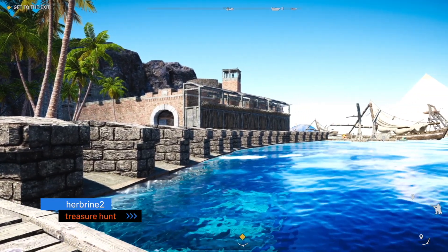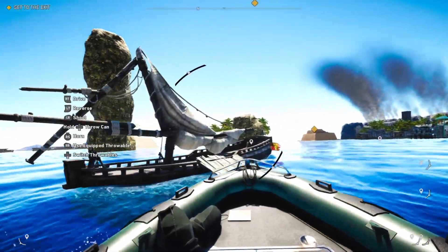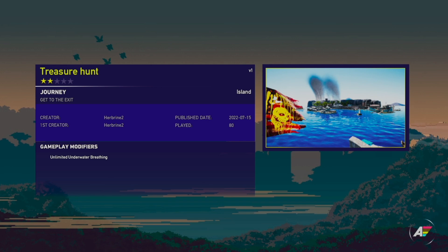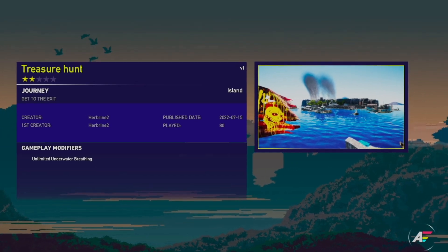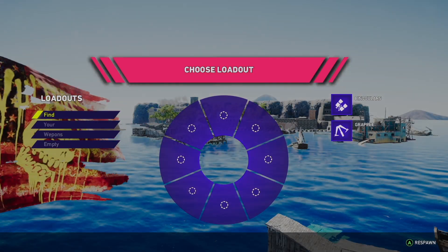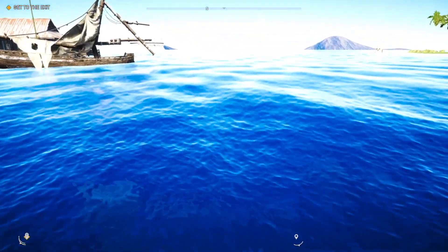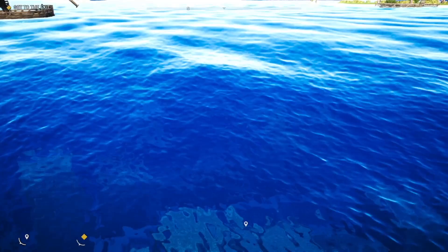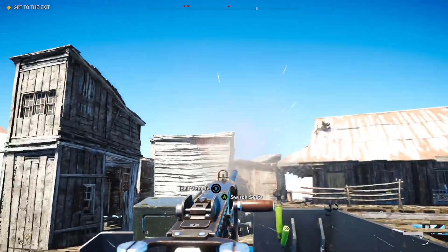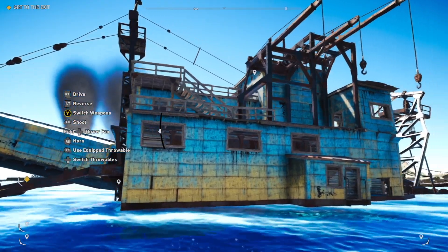Map number two today is Treasure Hunt by Herbrine, and this one embraced the theme fully, with players needing to traverse both across the ocean waves and dive deep beneath them. The first thing I love about this map is the thumbnail — it's got a really good composition, with a flag in the foreground and the broader environment in the background, serving as a really nice vista for the start screen. Getting into the meat of the map though, it's got a really good layout with plenty to see and do, but it still has that sense of openness and exposure I was hoping for.